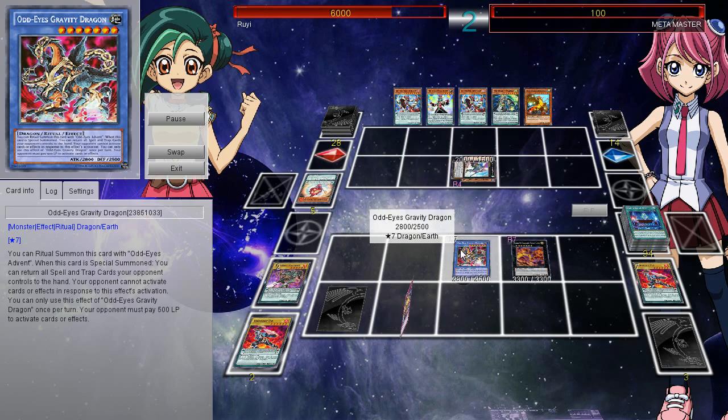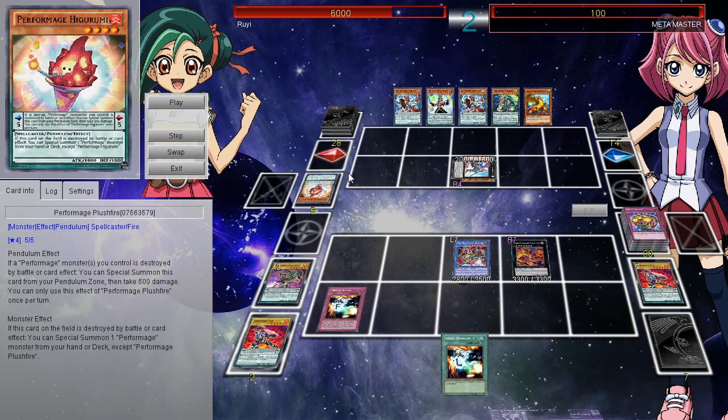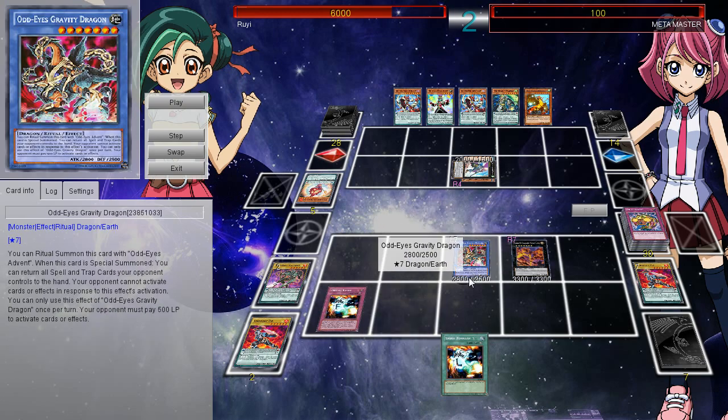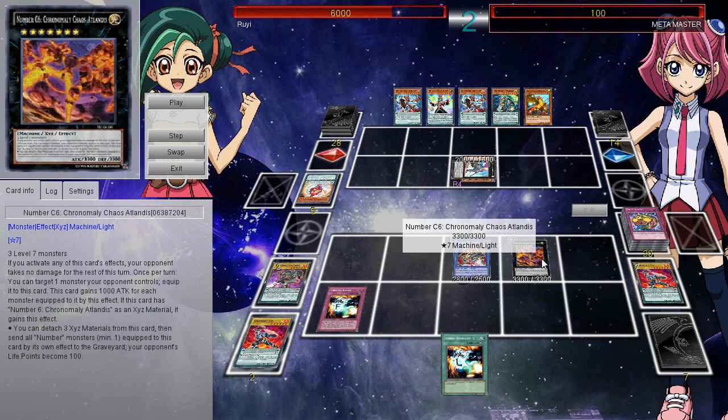There's actually another card called Chain Energy that also basically does the same thing, so you can pull this card off even easier. Let me go ahead and break it down for you guys — let me explain why you can do whatever you want and your opponent can't do anything. In this specific build, because you're running Destiny Board, you can't run Chain Energy, but you could do it with Chain Energy instead of Odd Eyes Gravity Dragon. What you need to do is make Number 6 Chronomaly Chaos Atlantis.